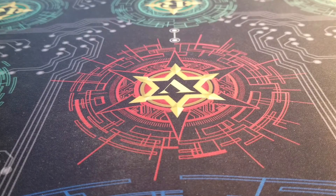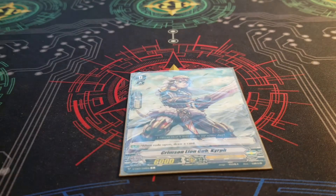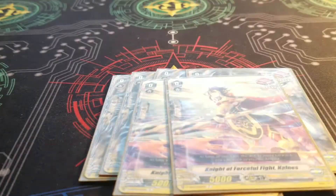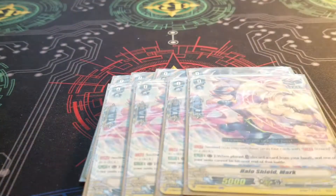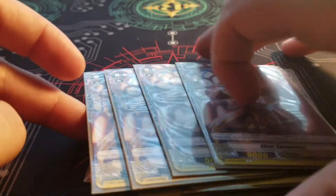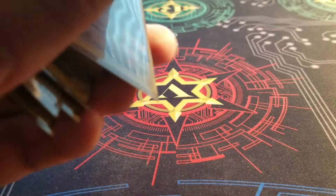Starting vanguard is the same as every other deck. For triggers we have six fronts, four perfect guards, two draws, and four heals - so a split of six front, six draw.